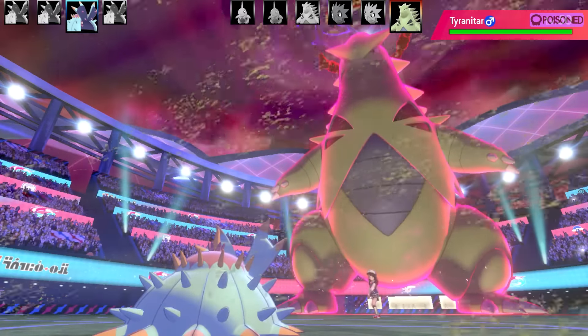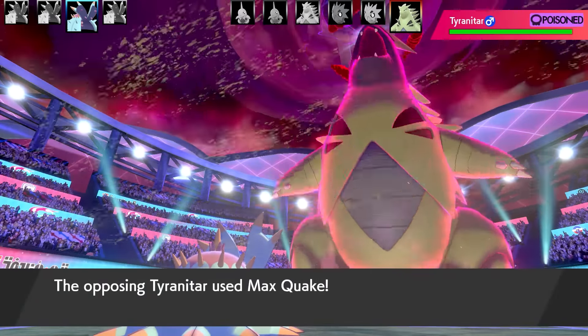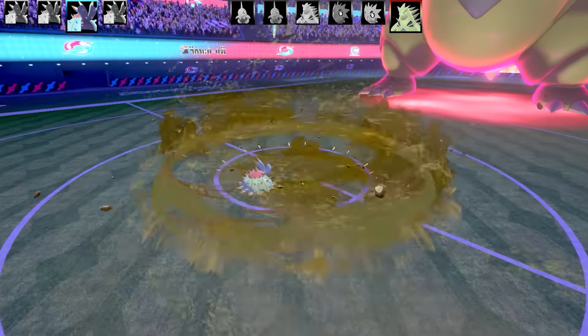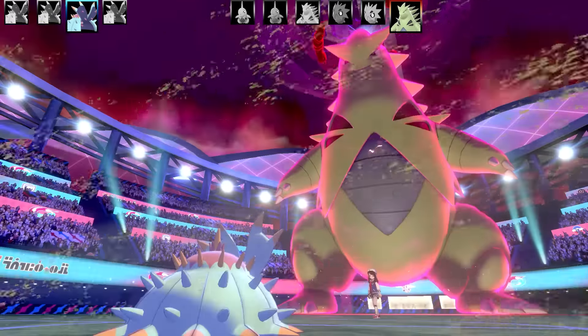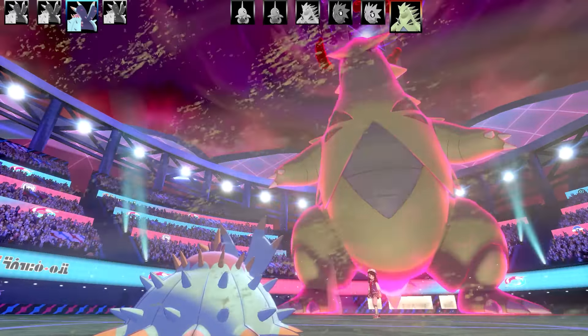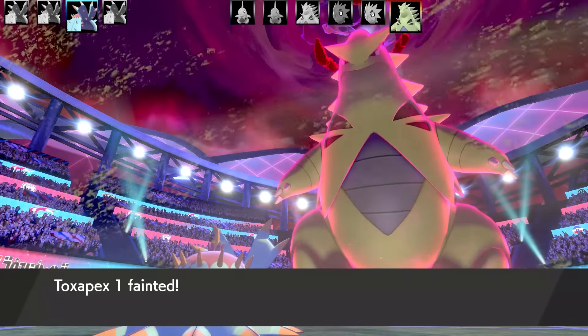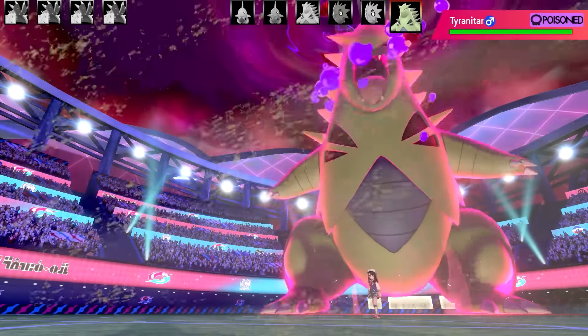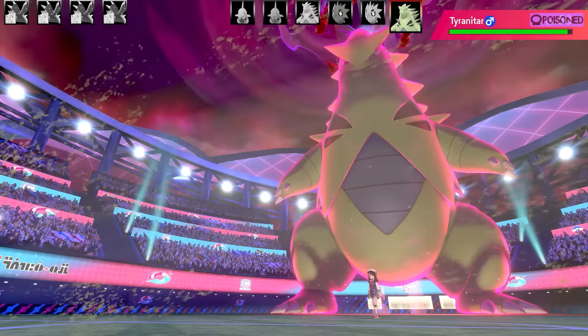We've got Tyranitar going for a Max Quake here. Max Quake is going to be super effective and it's going to boost its Special Defense, which is kind of bad because Toxapex doesn't exactly deal lots and lots of damage here. That's the end of that Pokemon. With the Sand up too, this thing's going to be very bulky. So I'm looking at the two Toxapex I've got left - one physical attacker and one special attacker.